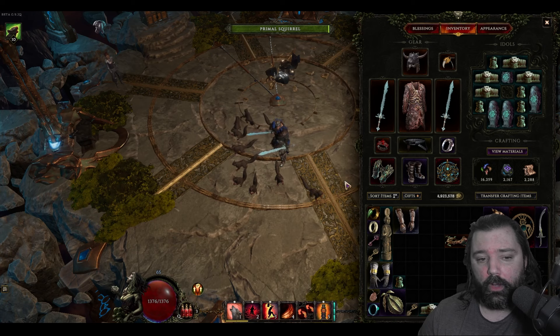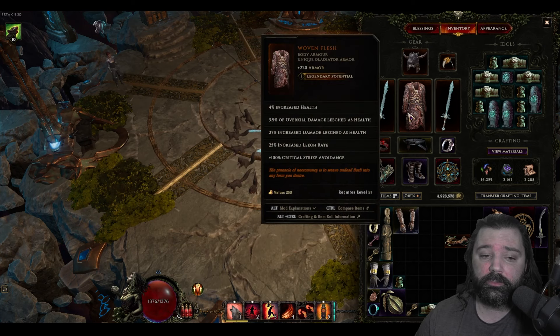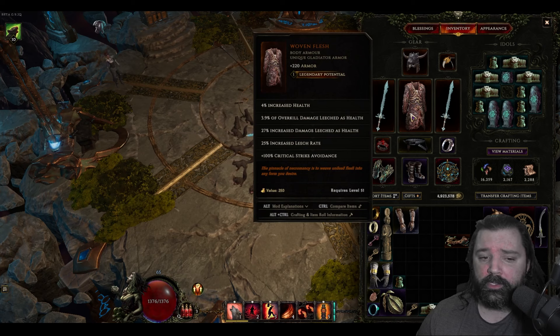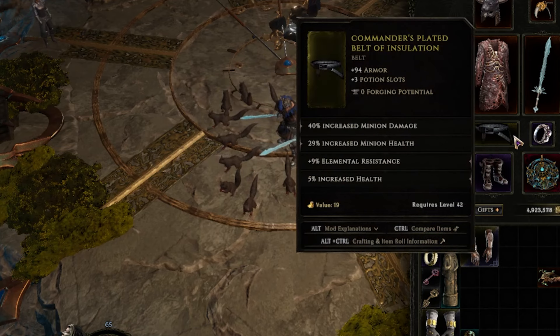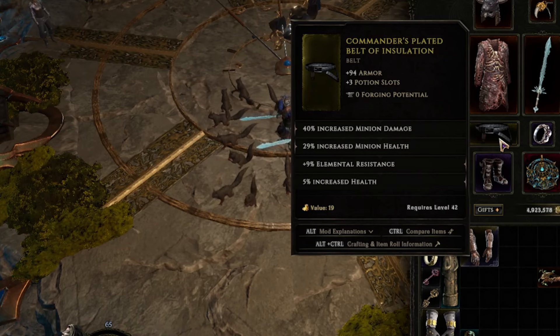As for the remainder of non-required pieces in this build, you'll have an open glove slot, boots, belt, chest, and one ring slot in which you can fill with whatever you feel most beneficial or have access to. At this point, I'm running Woven Flesh, which is a fairly common unique piece of gear, and this gives you plus 100% critical strike avoidance — the most important stat on this piece. As for the belt and the other ring slot, I'm mainly looking for minion health and minion damage, which will increase the survivability and damage output of the squirrels.